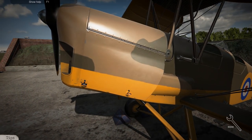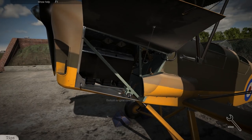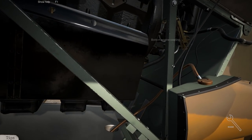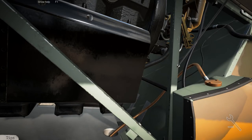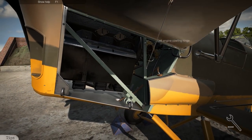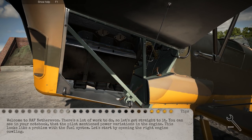I guess we're going to pop this open here, clip those. Look at all the detail — wow. There's a lot of parts here. The question is: what would be causing the loss of power in flight? Looks like it's probably a problem with the fuel system. Let's go open up that other side real quick.